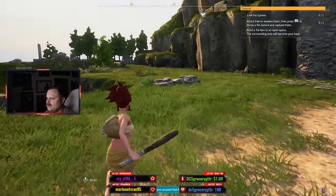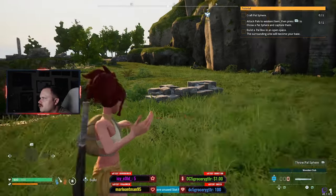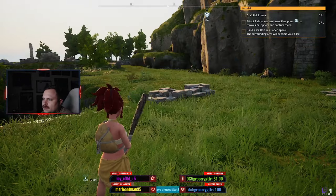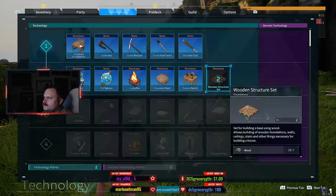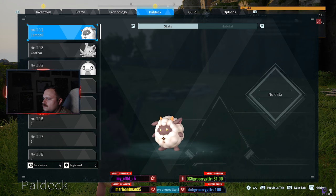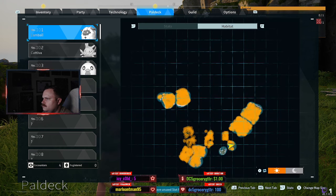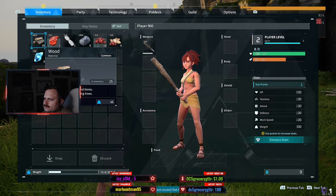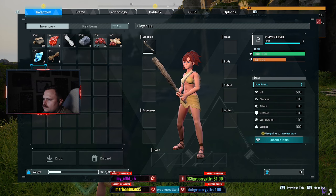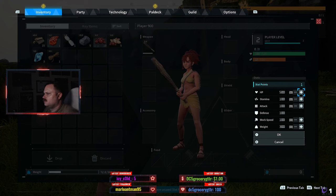You have unused stat points. Okay, how do I see unused stat points? Enhance stacks — right, stack, okay.